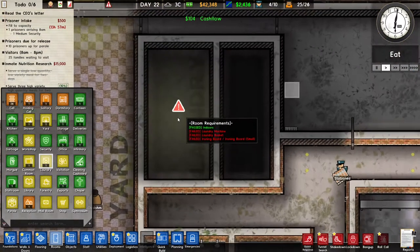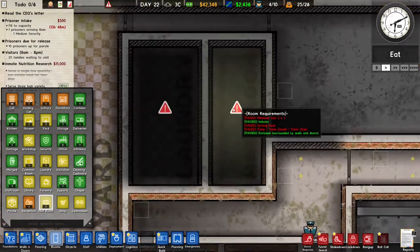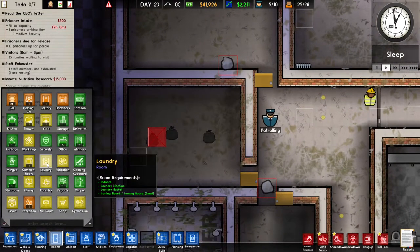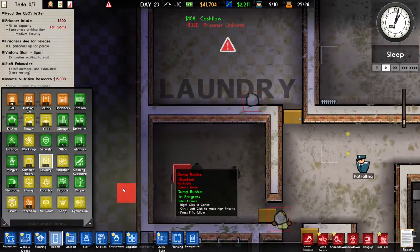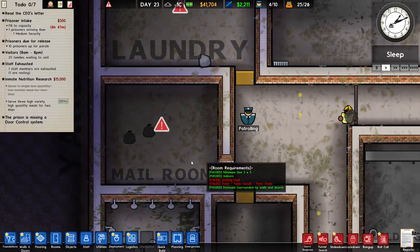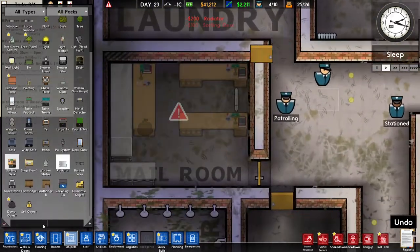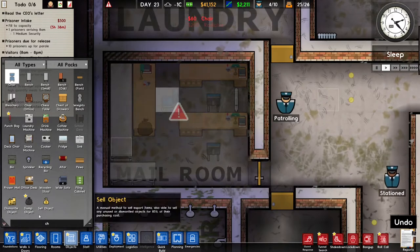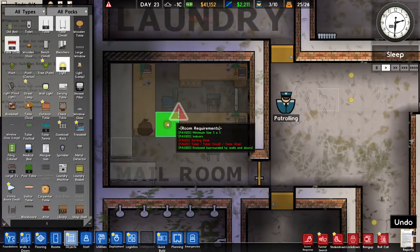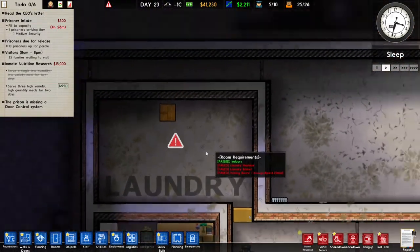I'm gonna put in a laundry room and a mail room — minimum size five by five. I rebuilt them with a better layout. We can make this a laundry room and this a mail room. Those idiots built the door the wrong way around. I'll add a radiator so it doesn't get too cold, some chairs, and we also need some lights. One light should be good enough.